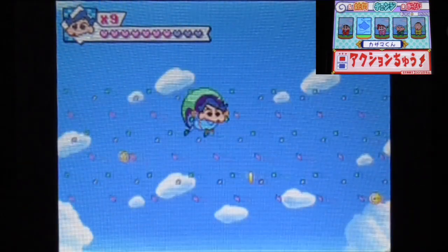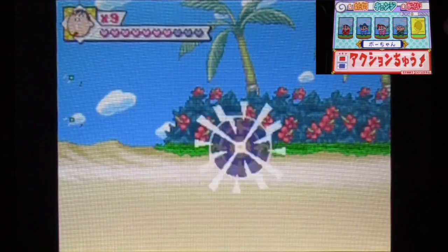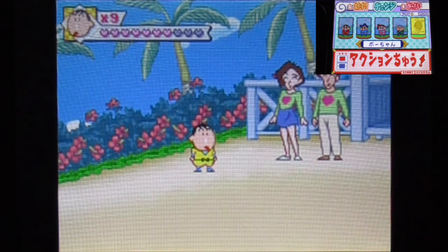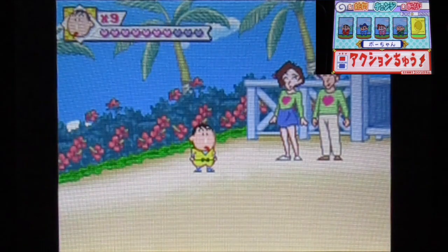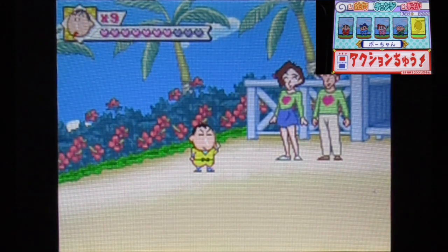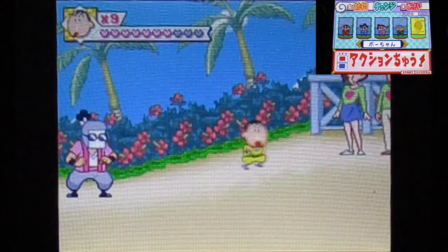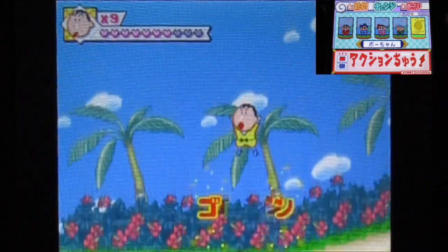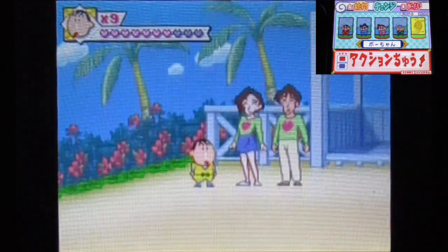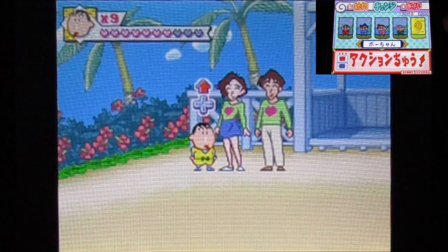Those two have a character trope you see in a lot of games and anime — same-colored clothes and looking almost identical together. Meet Michi and Yoshirin, probably one of the most hated character duos in the entire series. We're going to talk a lot about them.